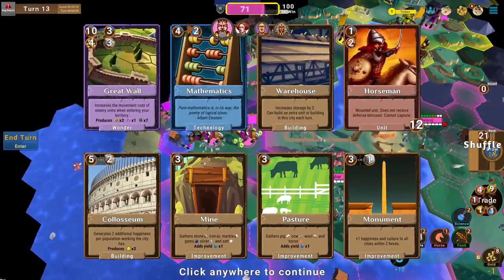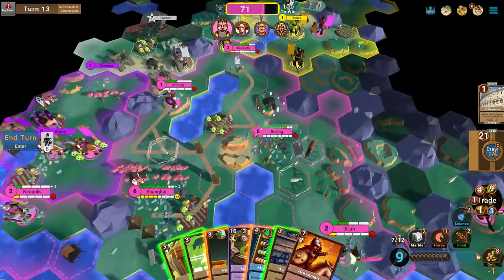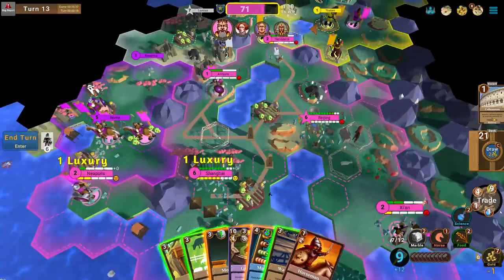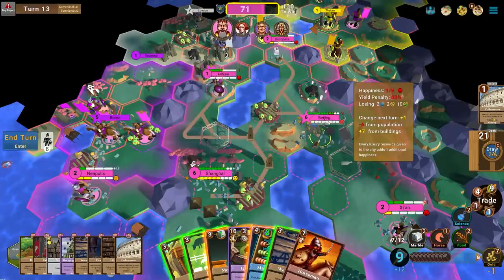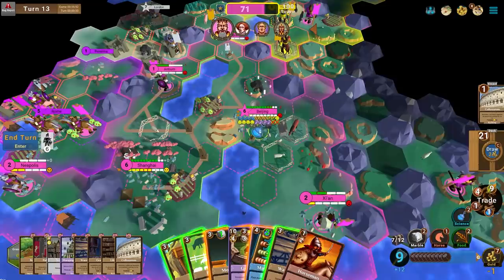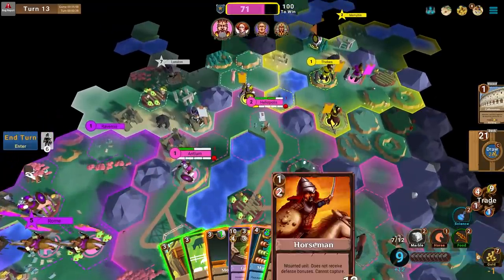We need to buy luxuries to get Beijing back up. The city shouldn't be getting miserable anymore — I can put more population. I don't really understand why it won't let me move population sometimes. We definitely need a Horseman over here — I'm missing a horse. Let's buy a horse and build a Horseman in Heliopolis. I definitely need another Monument for happiness across my empire.